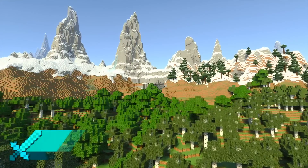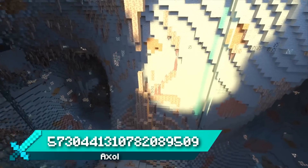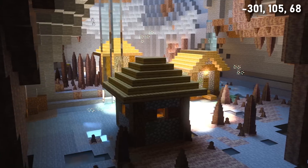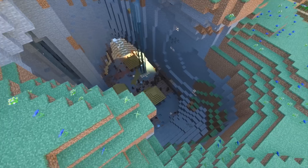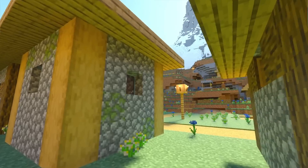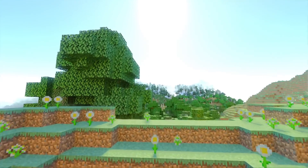Seed 8 spawns you directly in front of a tall jagged peaks mountain with an exposed dripstone cave. Head around to the left and you'll find three village houses inside the cave — it's not often you see houses this deep. Make your way up and you'll find yourself in a large meadow mountain crater with the rest of the village. It's a beautiful area and I love how the village cave connects you to the outside of the mountain.